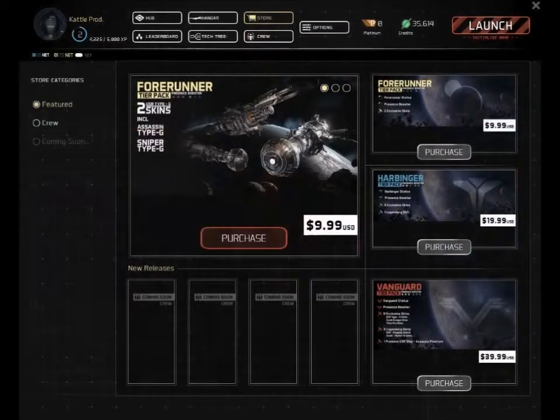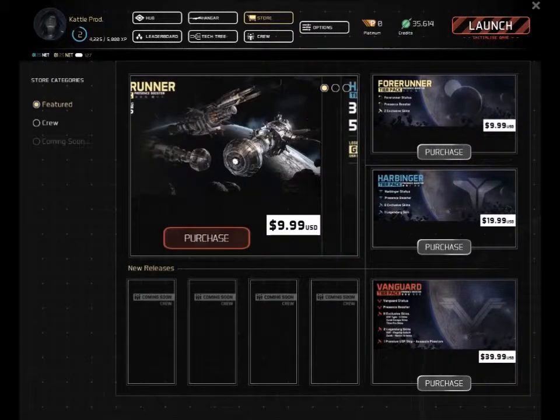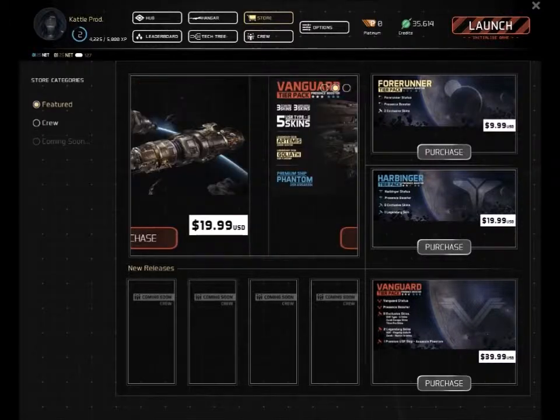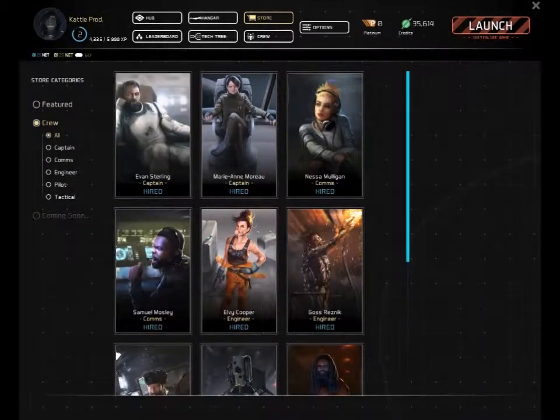Then in the store, they have things for you to buy, of course. There are premium ships you can get — there's the Harbinger and Forerunner packs. You get a couple ships, some skins — the Vanguard pack. There are legendary skins, though I don't know exactly what legendary skin actually means. Like I said, I didn't really do a whole lot of research for making today's video.